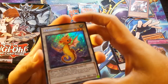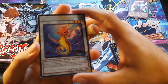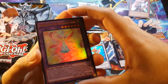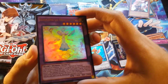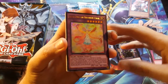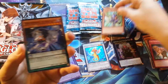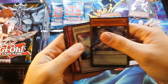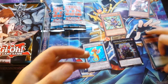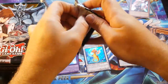First secret we got is Tatsunoko, Worm Synchro Tuner. And for the Ultra, we got Bloom Diva the Melodious Choir. Toon Buster Blader for a rare — really cool. And then Perform Pal, Shiranui, Destruction Sword — bunch of reprints right there. Kind of opening these a little quick to get to the rare cards, as a lot of them are just going to be reprints.